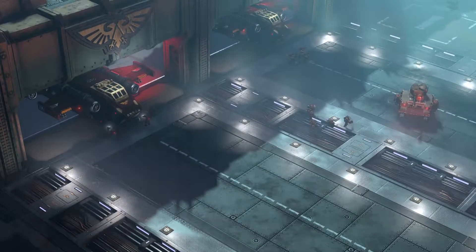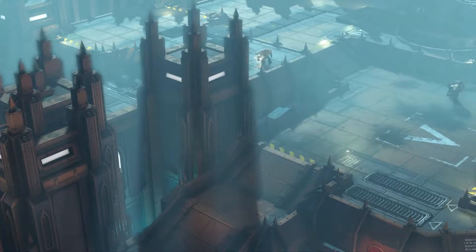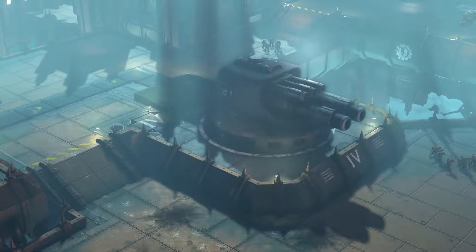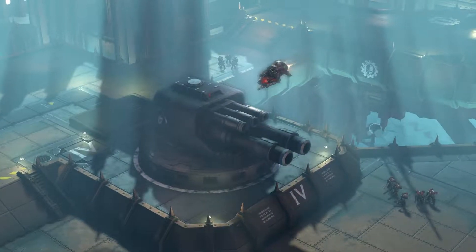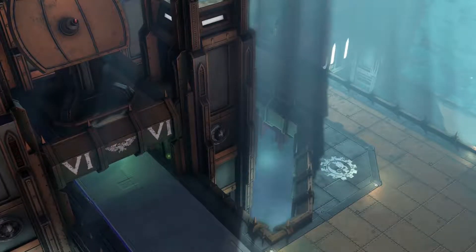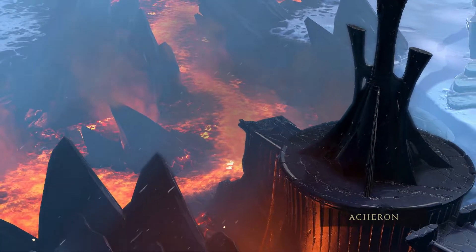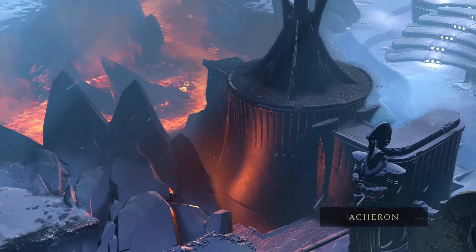From an engineering and design standpoint, how would these structures be built? How thick do the walls need to be to support a 300-foot cathedral, for example? And how all the different pieces of the Starfort need to fit together and feel mechanically convincing — that this structure could actually support a whole army on it in space. Ultimately, we're really facilitating gameplay. The way I look at maps is that it's a canvas for the units and the gameplay.